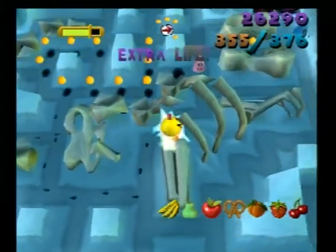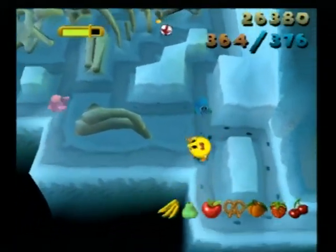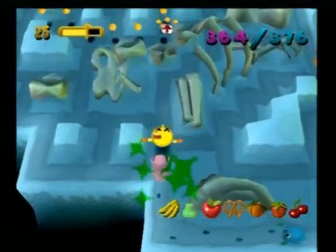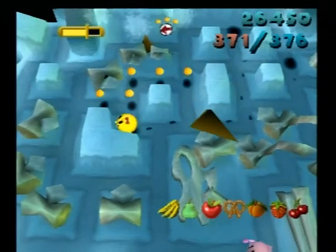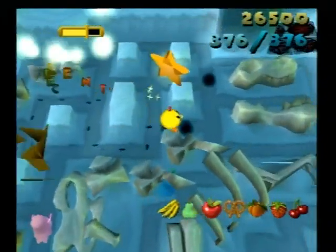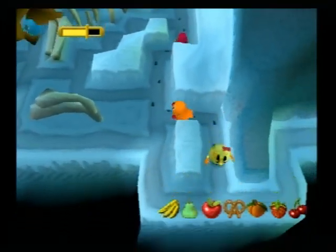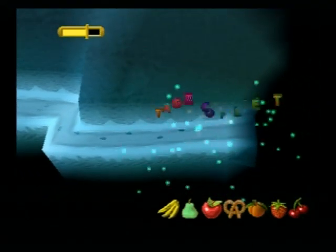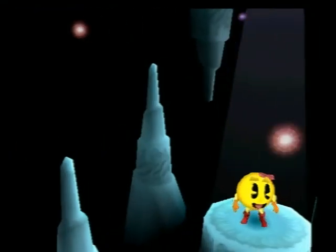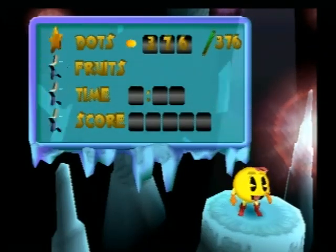There's an extra life there for some reason. They're gonna corner me. I got a little - okay that's done. I just gotta worm my way through these ghosts and finish the level. That was simple, that was short. All right Ms. Pac-Man, what'd you get? We got all the dots obviously - do we unlock something like we did on the last stage?